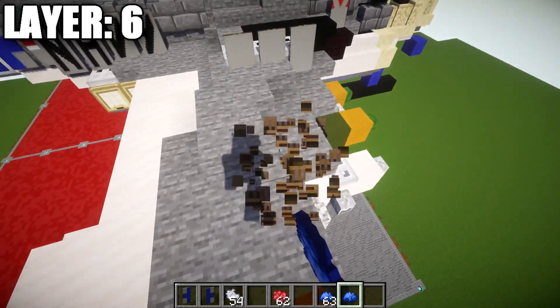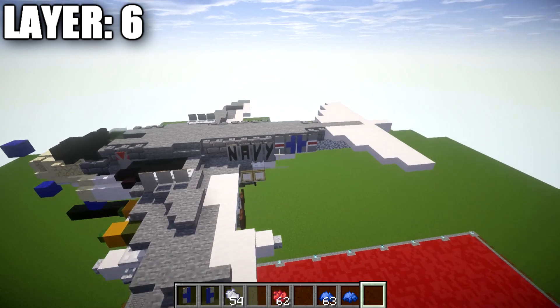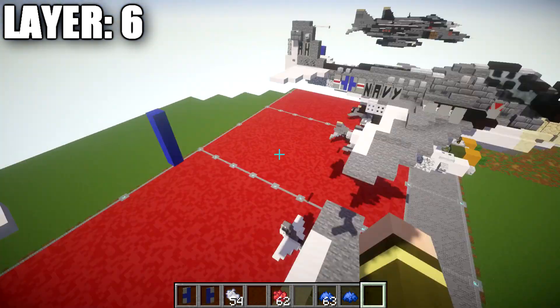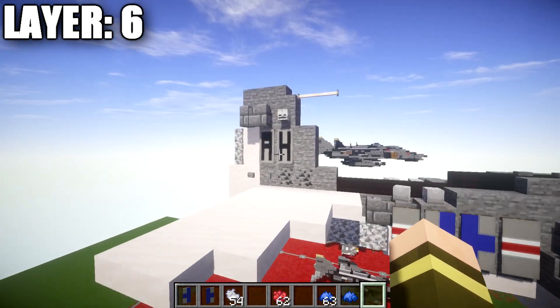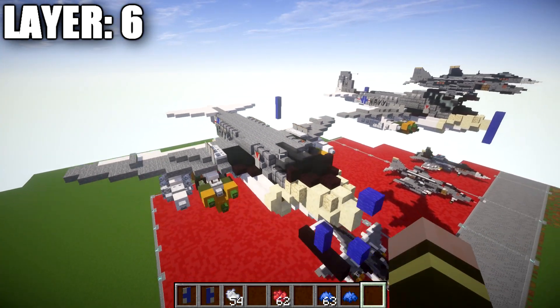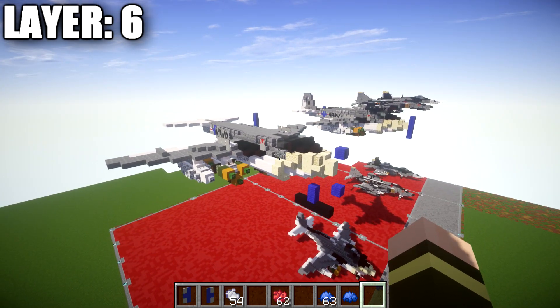Put the same banners on the other side as well. Make sure to look at the navy writing tutorial and decide what letters you want for the tail — make those banners ahead of time so you're not jumping between videos. That completes layer six — let's move on to layer seven.